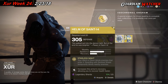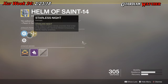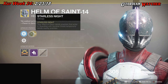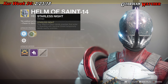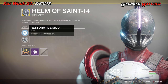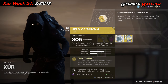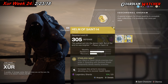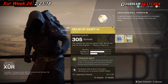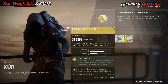The next exotic we'll be going over is the Helm of Saint-14, which comes with two resilience and one recovery — obviously for the Titan. The intrinsic perk is Starless Knight: your Ward of Dawn blinds enemies that enter it, and guarding with your shield temporarily blinds nearby enemies. Then we have Plasteel Reinforcement mod, Restorative mod, and a self-repairing mod. This is a very useful exotic — I'd recommend it 100%. It's a tier 1.5 to tier 2 in PvE and a tier 2 in PvP.